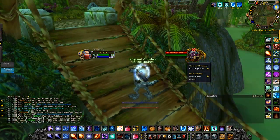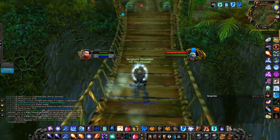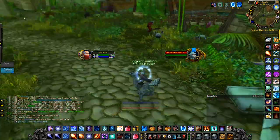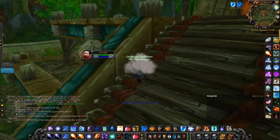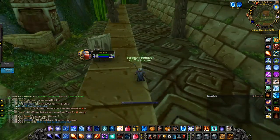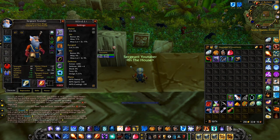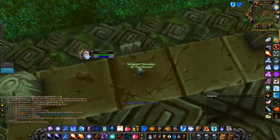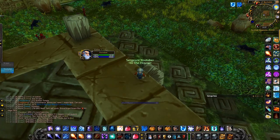Next up we have a farm that works very well for every class — all you need is a way to pull mobs from range. This farm is great because you can obtain your own Blood Scythe from these piles, and you can obtain Voodoo Dolls which are needed for the ZG class quest. Once you have your own Blood Scythe, if you find another one you can sell it to other players who still need theirs. The method is pulling mobs with a ranged attack, then going up the stairs and jumping down to the middle level, where mobs will eventually reset. The second they drop combat and start running back, jump down and loot the pile.